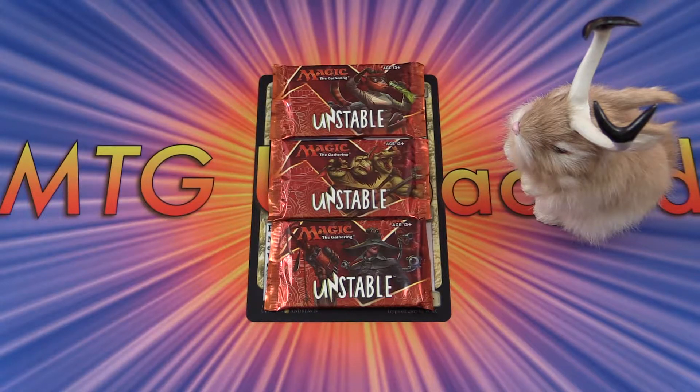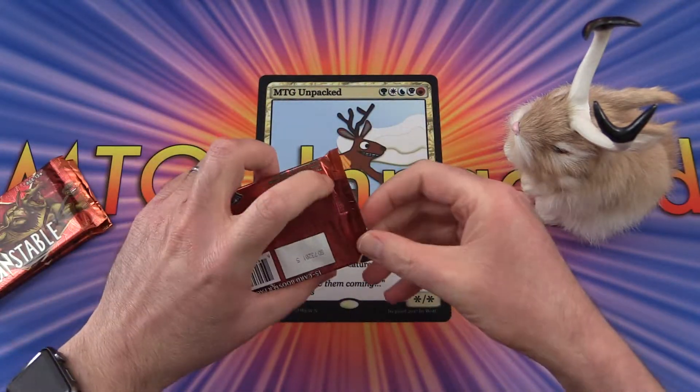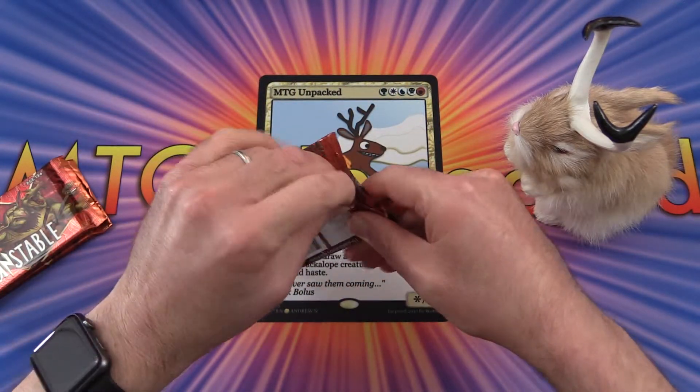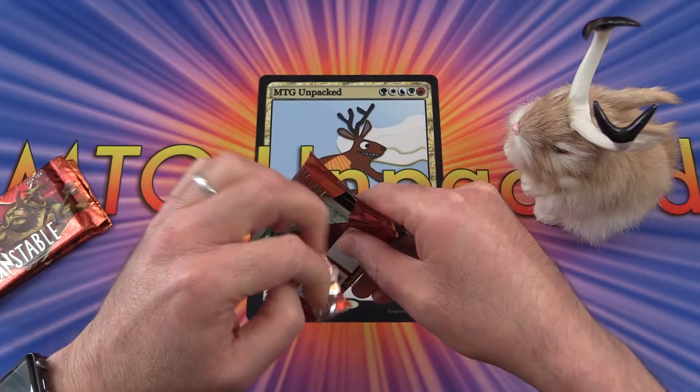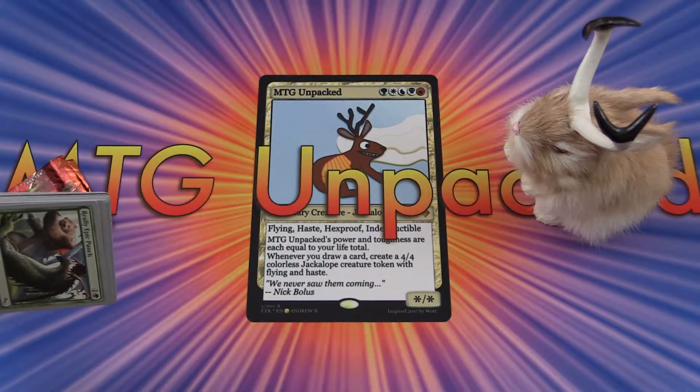Today on MTG Unpacked we have three more packs of Unstable. Without further ado, let's get stuck into these and see what crazy stuff we pull today. Maybe we'll get a foil land — that would be nice.